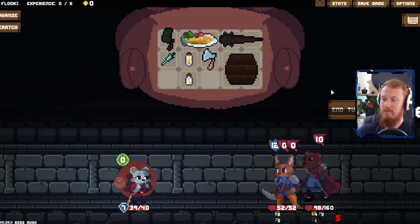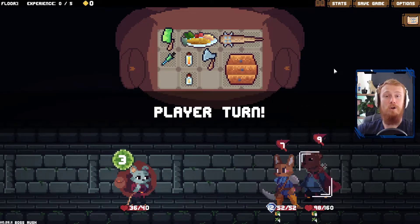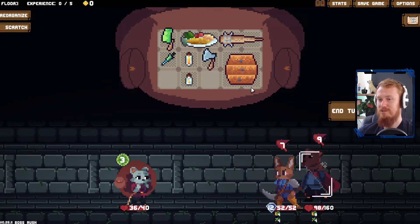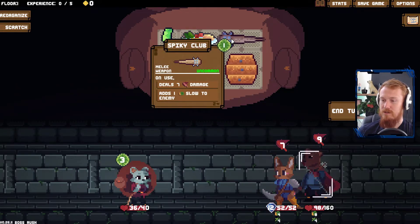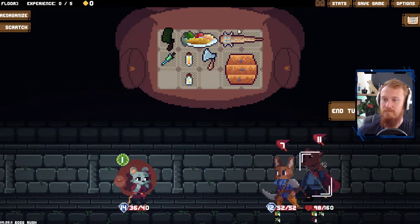We'll just throw out our lucky star before we forget as well, so we get the luck at the end of this combat. Slow reduces the block they put on themselves. Weakness reduces their attack damage. They're two very different items. But also understandable how you might confuse them, as I have. Fourteen block — we'll go for one more.